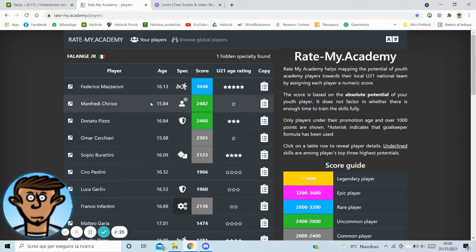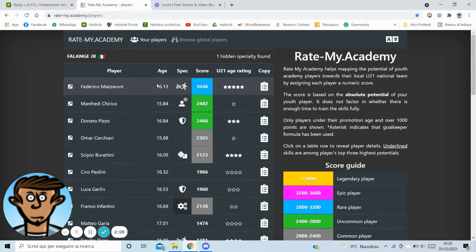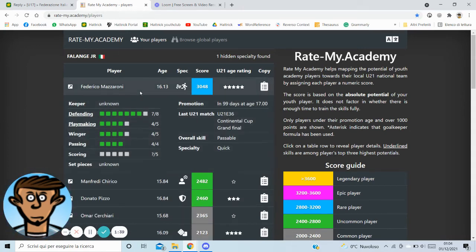On top of that, the tool will support you to give priority in terms of training because you can focus on your best prospects at the top of the table. In this case, I want to push defending on Federico Mazzaroni and Winger as secondary training. This will also support the scout team, because they can see the skill of your players and suggest you the best plan to maximize your training and reach the skill target by days until the promotion.